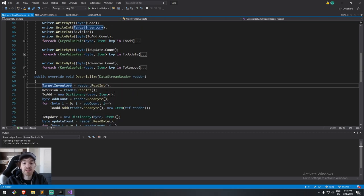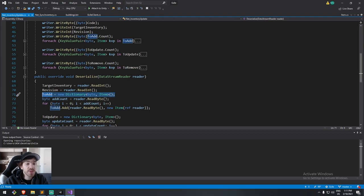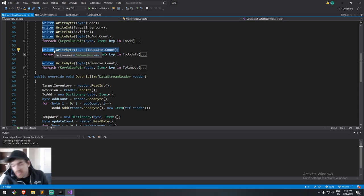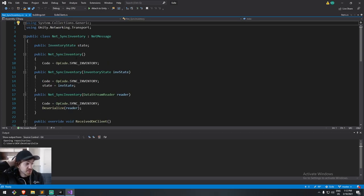When deserializing we read the target, read the revision, create a to-add dictionary, read a byte for the length of the add list, then iterate through it. Same for the update count — read byte, iterate. That's how I serialize lists. I haven't had any corrupt data so far, which is lucky because corrupt messages are a pain to debug.